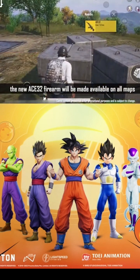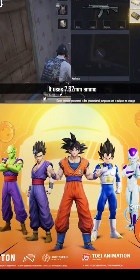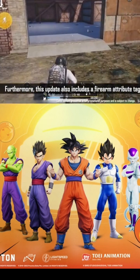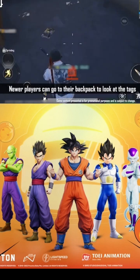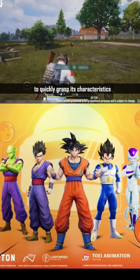In the new version, the new ACE-32 firearm will be made available on all maps. It uses 7.62mm ammo and has six attachment slots — go try it out now! Furthermore, this update also includes a firearm attribute tag display. Newer players can go to their backpack to look at the tags of a firearm they've picked up to quickly grasp its characteristics.